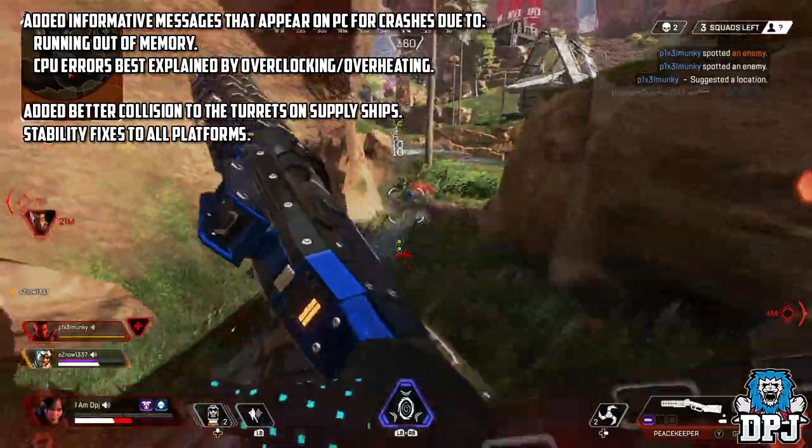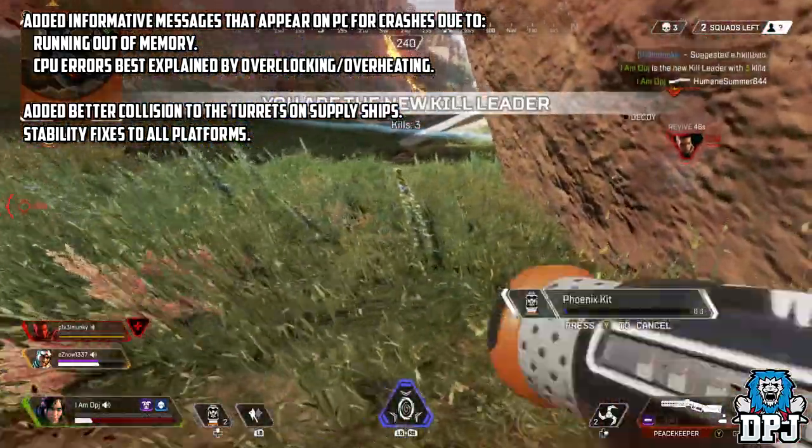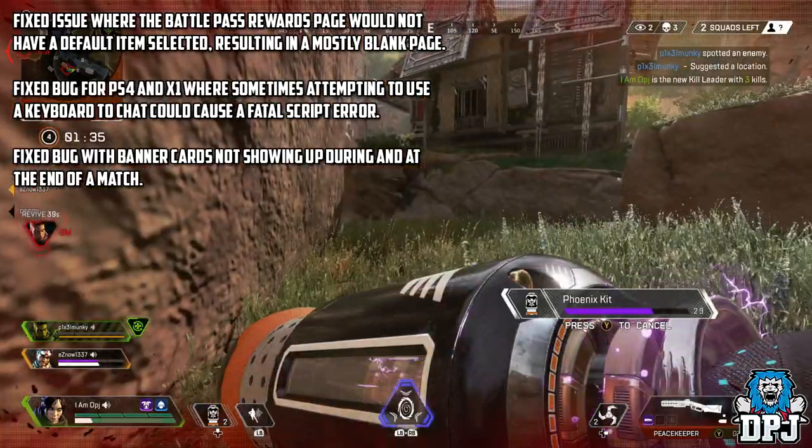Added informative messages that appear on PC for crashes due to running out of memory and CPU errors best explained by overclocking or overheating. Added better collision to the turrets on supply ships. Stability fixes to all platforms.